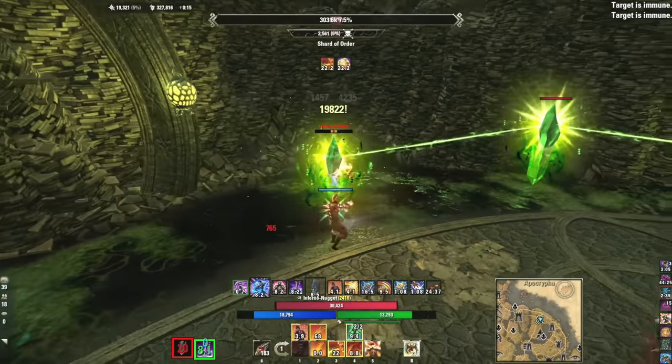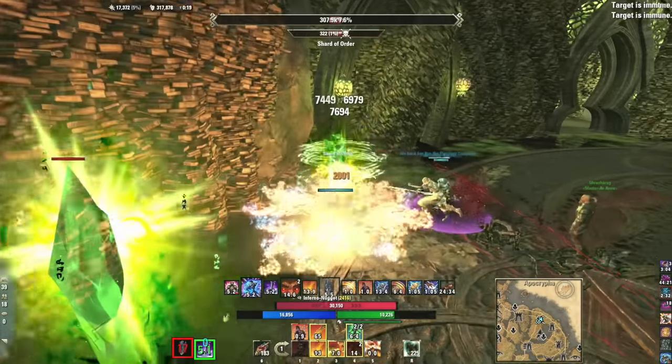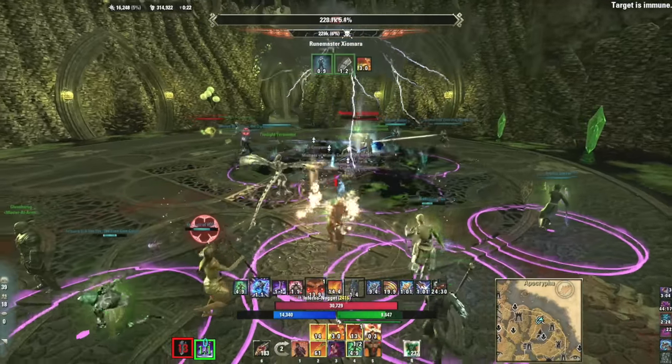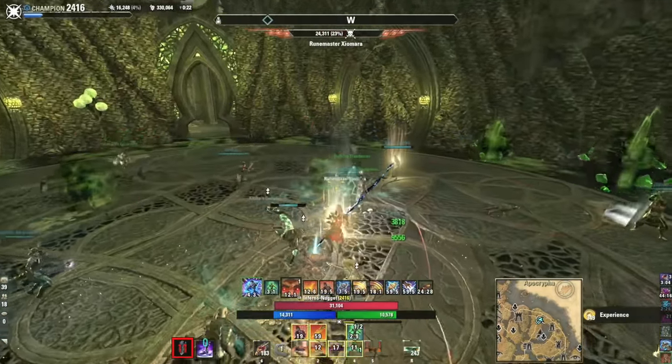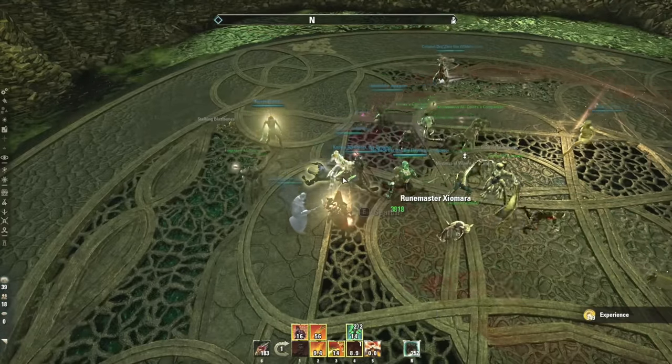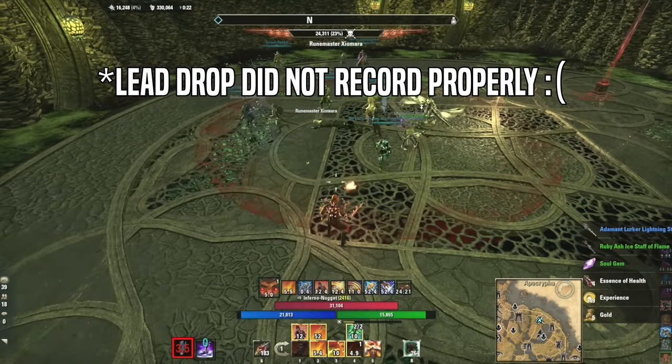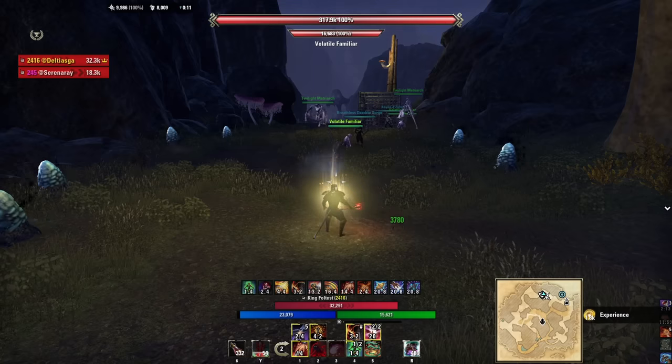Sit there and park it — kill it over and over. It respawns about every five minutes. A trick to killing it is making sure you kill the crystals. Other players farming this boss will not be killing the crystals, and the boss will become essentially immune to damage. That's the only tip: sit there, park it, kill it over and over. It took me about 30 tries, so good luck.